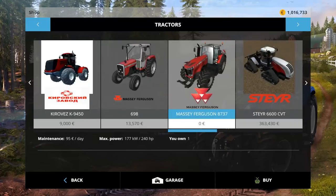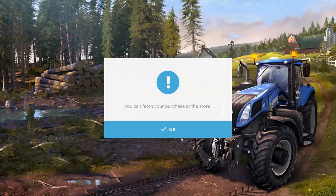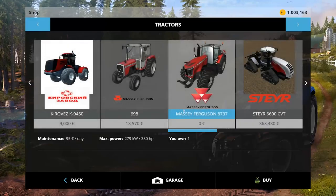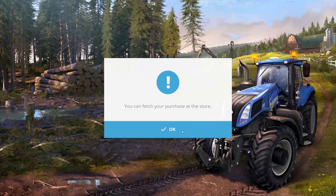In the Massey Fergusons, we have a Massey Ferguson 698: 13,570 to buy, 55.80 owned, 79 horsepower. Let's buy that. Let's also get the Massey Ferguson 8737 — no dollars a day to buy, 95 a day to own. Really? 380 horsepower. Let's buy it. And the Massey Ferguson 7726: 140,000 to buy, 300 a day to own, 255 horsepower. Awesome, I guess, if you're a Massey Ferguson person.